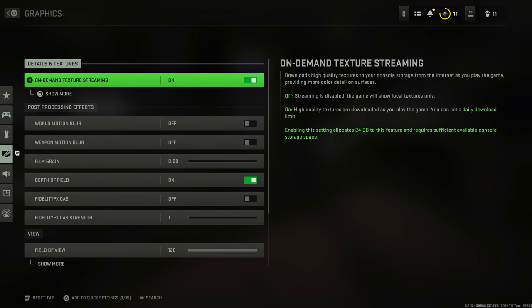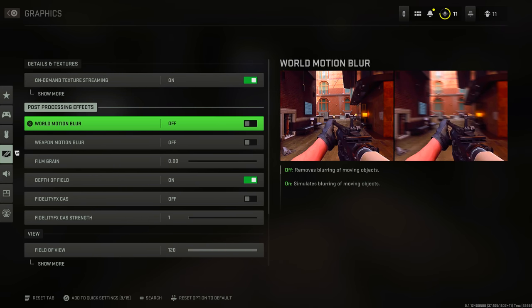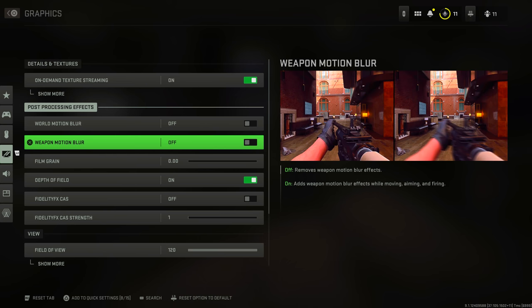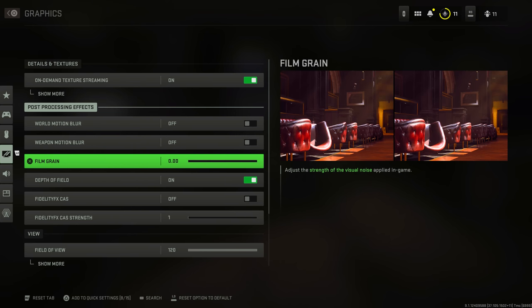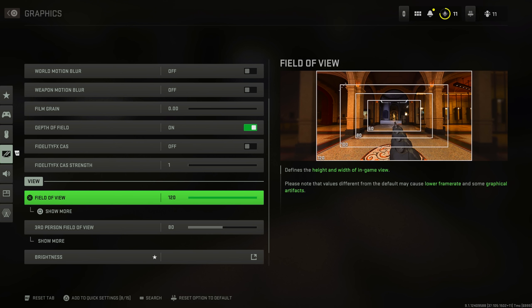Graphic settings are also worth looking at. On-demand texture streaming: if you're worried about bandwidth or connectivity, you can turn it off — it's a case-by-case basis depending on your internet speeds. Motion blur — I'd always suggest turning both world and weapon motion blur off so you can see players more clearly when panning your camera. Film grain and depth of field are up to you, but if you want to keep an eye on your peripherals I'd say turn depth of field off.